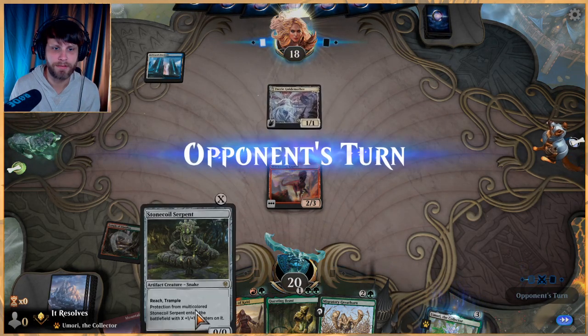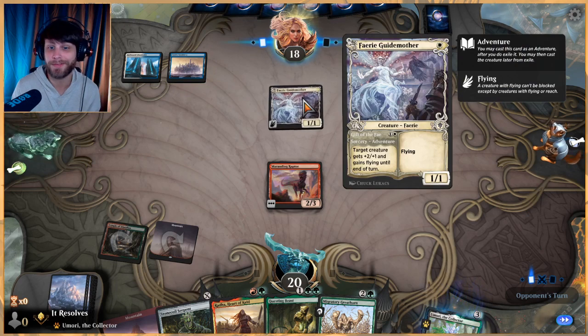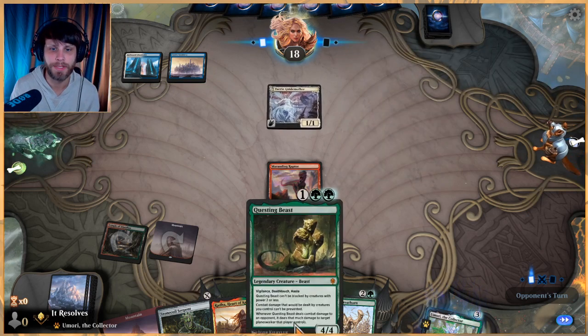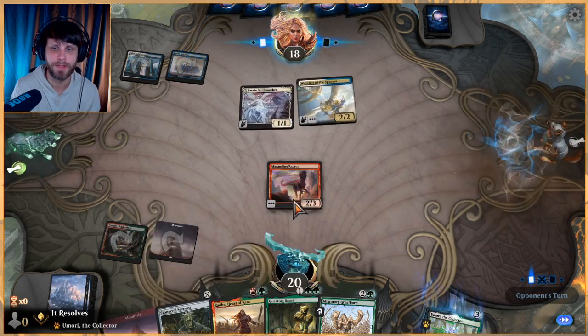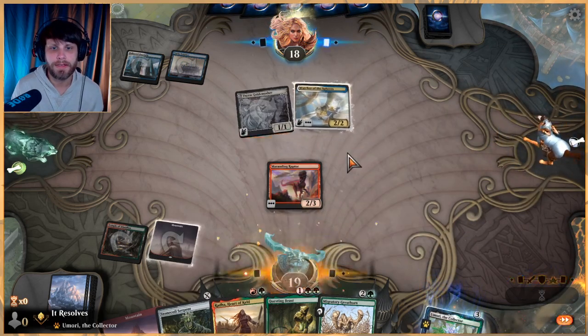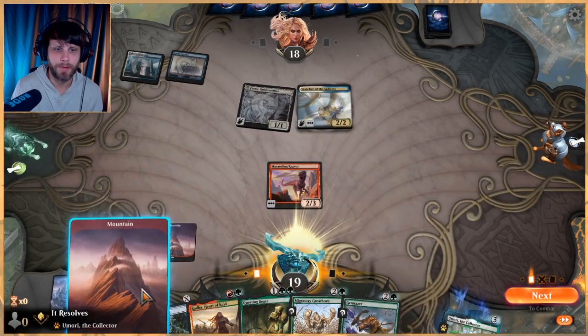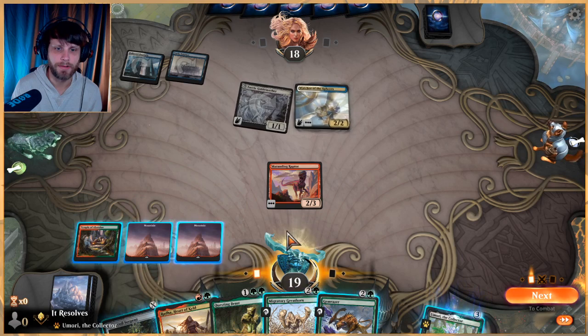Interested to see what they've got going on. This could just be a blue-white flyers list, in which case that's very good and a little frustrating. But we do have Stone Coil Serpent so maybe we can get there. Chances are we're also a little bit more aggro than they are, which is kind of nice.